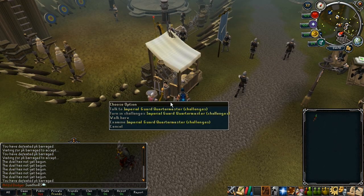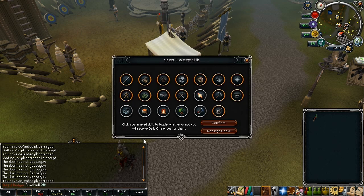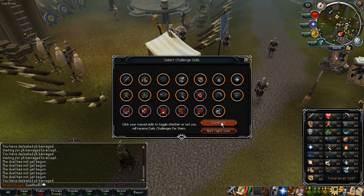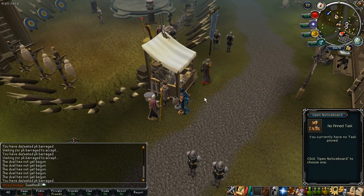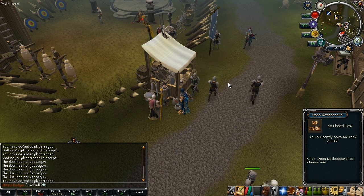And finally if you talk to the imperial guard quartermaster for the challenges in Burthorpe, you'll have the option to toggle max challenges — obviously if you have any max skills. So for example I can turn off fishing, cooking, fire making, woodcutting, fletching and runecrafting. So I'm going to turn those off and I will never get daily challenges in those skills ever again, which is awesome. Anyway, stay tuned for a rags to riches video later, and I'll see you next time.